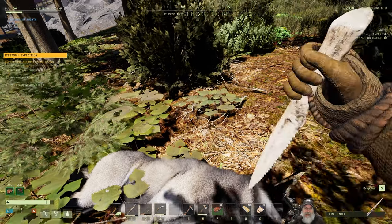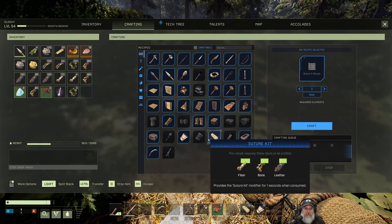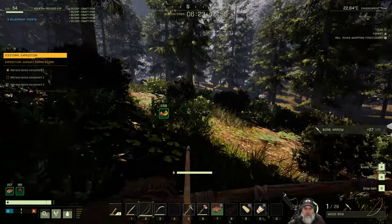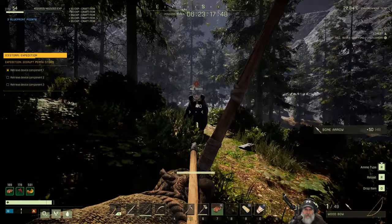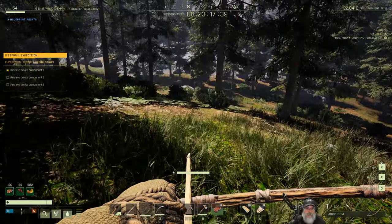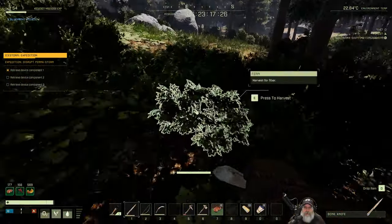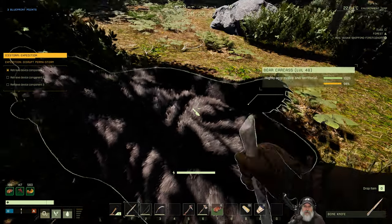You guys can leave now, but I'll keep the camera on while I kill the bear for those of you who might want to see it. All right, are you still here? Let's craft some more of those, and we should probably repair this too. Let's get this buff going on. Level 48 bear, man — they're getting bigger and bigger. Oh, we got him, and now the pig wants to come in. And the wolf — you bastard. Okay, where did that bear go? How do you lose a bear that's that big? He's right here. All right, you guys need to go now seriously.